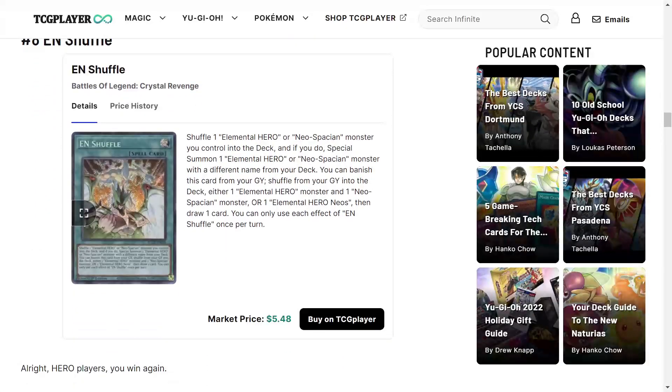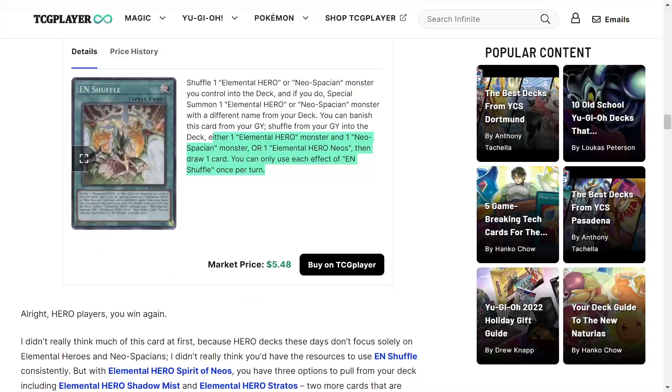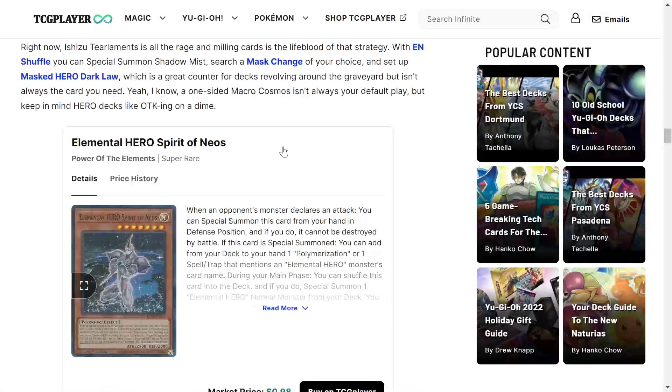E and Shuffle is a great card for both Elemental Hero and Neospacian monsters. Shuffle one Elemental Hero or Neospacian monster you control back into the deck and if you do, special summon one with a different name from your deck — you're probably going to do this with Stratos. You can also banish this card from your graveyard to shuffle either one Elemental Hero monster and one Neospacian monster, or one Elemental Heroes Neos, back into the deck, then draw one card. It has a draw effect too — that makes it infinitely better. Justifiably hyped, great card.